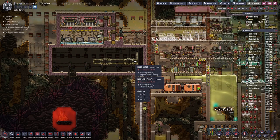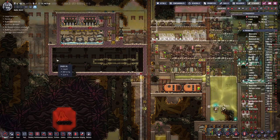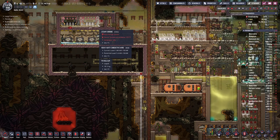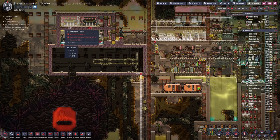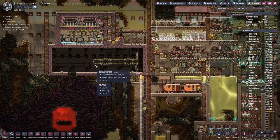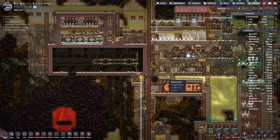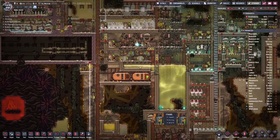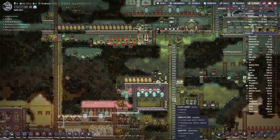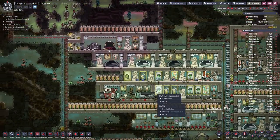What that does is it evens out the temperature between the sides. So now you can see we have 14 and 22, and then here on top we have 34 and 34, where before it was really uneven. The reason I turned it off was, frankly, we did not have enough power to supply the whole base. So we have to prioritize certain things in doing so.